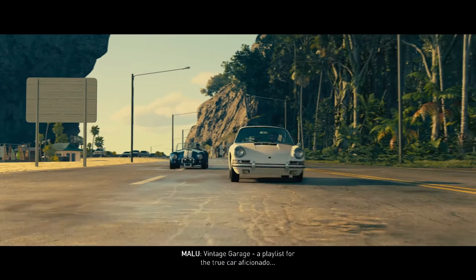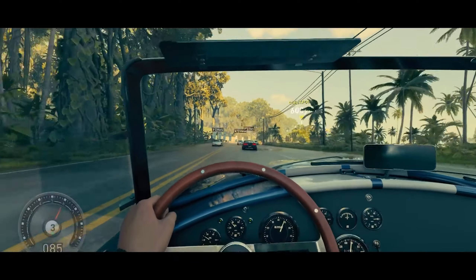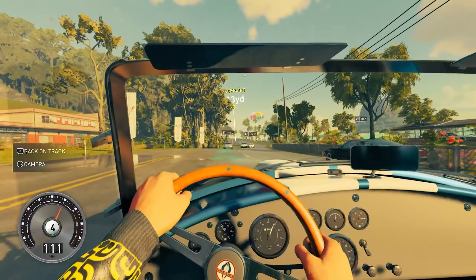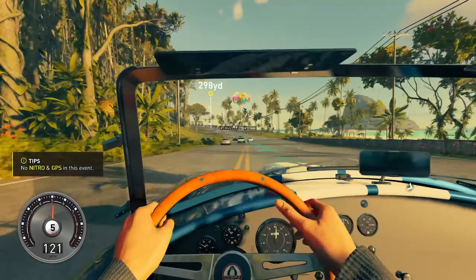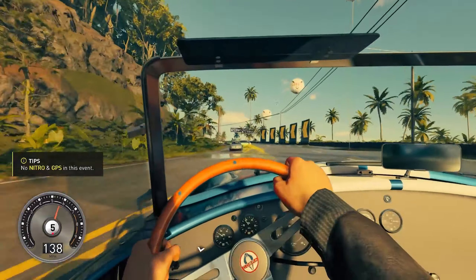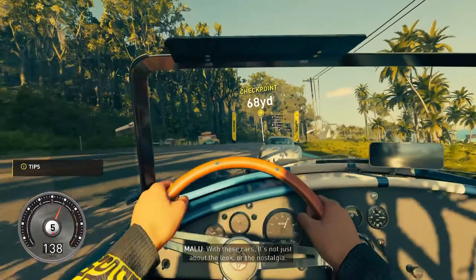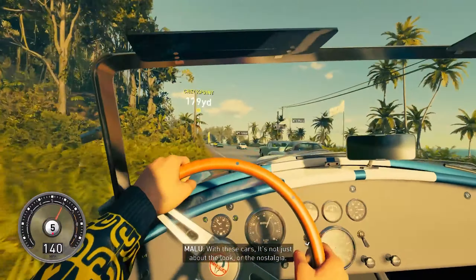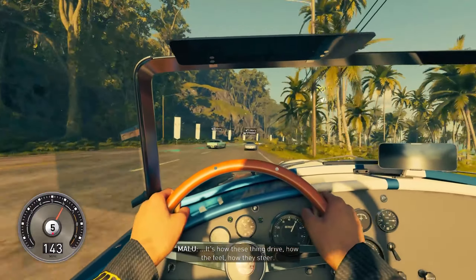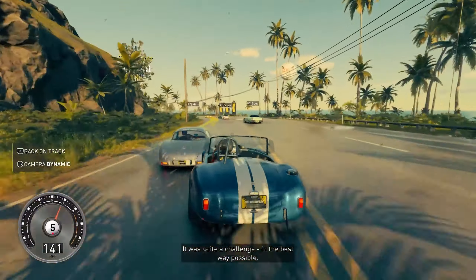There's also a Vintage Garage playlist. What's interesting about this one is that you don't have the little navigation map on the lower corner of the screen. On some of these events, you're given a photograph where you have to try to figure out where you need to go and just hope that you don't get lost. It's not as hard as it sounds, but it was a pretty interesting twist - using pictures to make your way through.